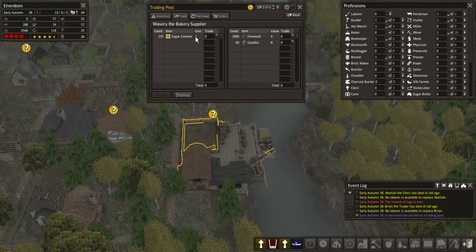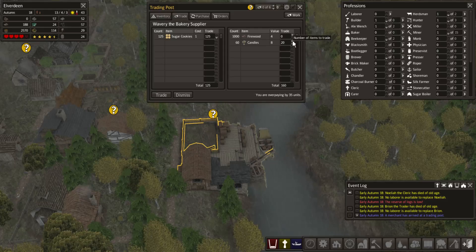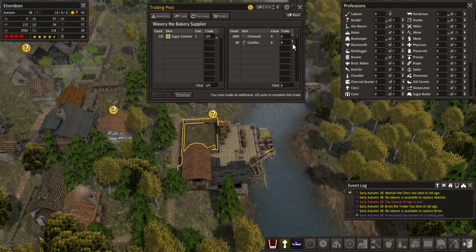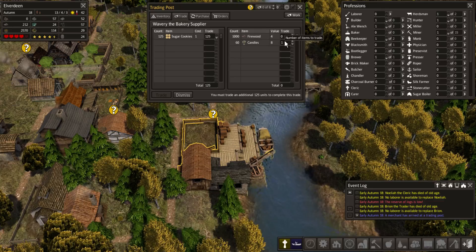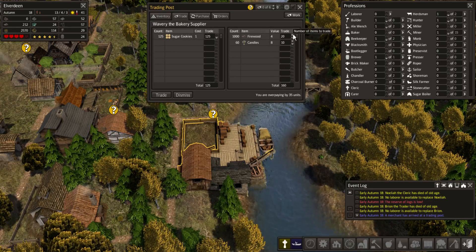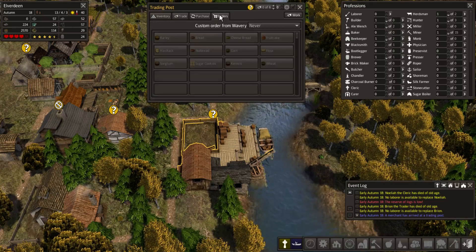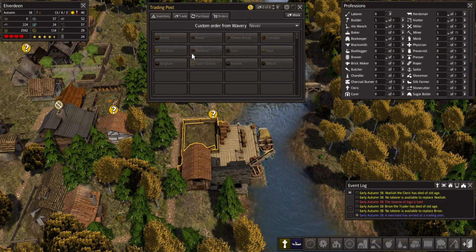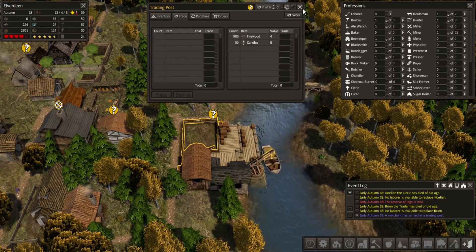Let's take a look at what the trader has. Sugar cookies! Let's sell some candles — wow, that's a lot. Let's sell about 10 candles — that's 80 and that's a bunch of firewood. And what else do you sell? Not all that much, alright, you can go.